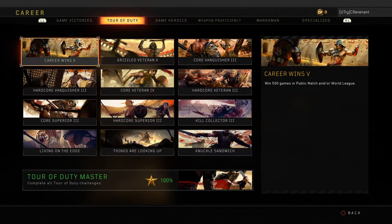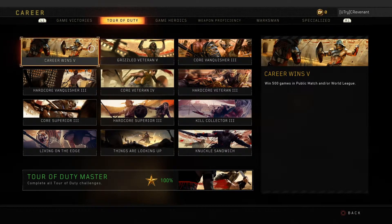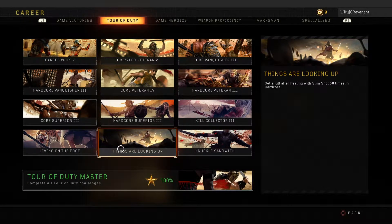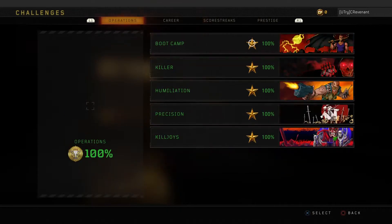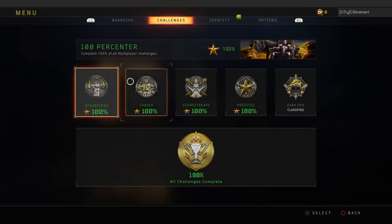Tour of Duty is basically your hardcore challenges — just grindy ones. Some are simple like winning 500 public matches. But Things Are Looking Up is tough: you have to get injured, heal, then get a kill within one second of healing, otherwise it won't count. That's frustrating especially since people love to camp in hardcore. Knuckle Sandwich — I'd recommend going for that alongside the Knuckle Duster from Humiliation so you're getting both done at once.